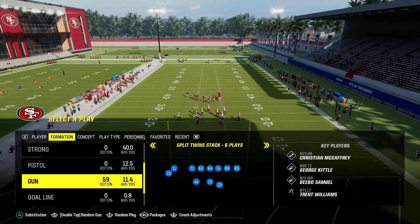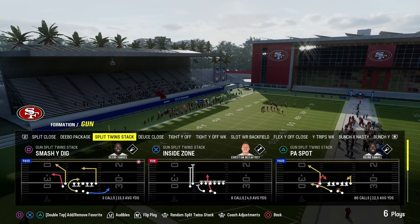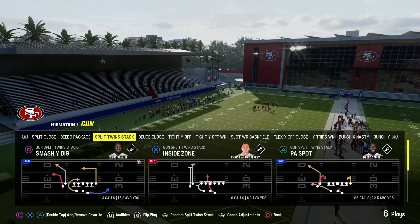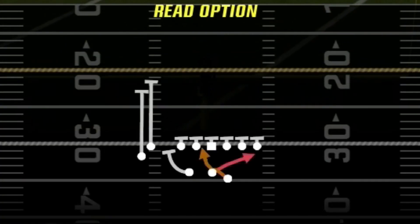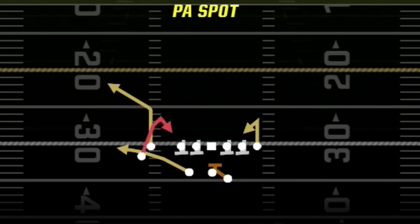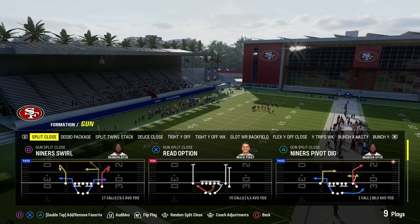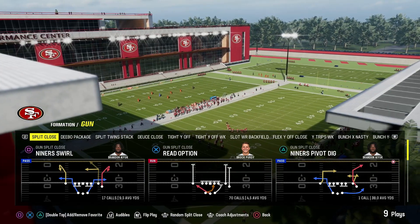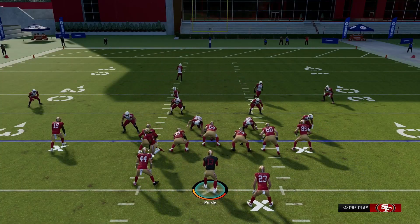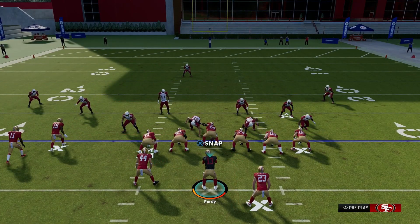For today we're going through another formation in the 49ers playbook. In Split Twin Stack, the plays I like are: Power O first slot, Read Option second slot, Slot Cross third, and PA Spot last slot. Just like before, we're coming out of a Split Close formation and audible right to it.